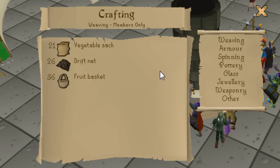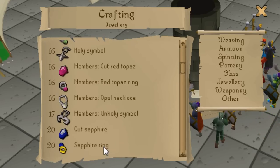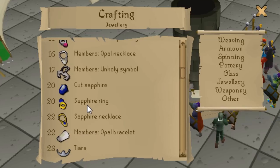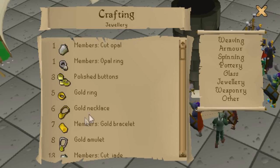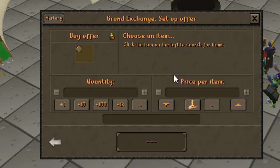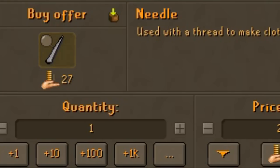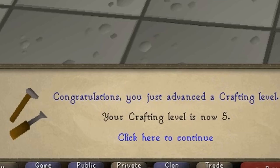Crafting is a fantastic free to play skill. Not only is it easy to train, it's pretty AFK-able — you can do other things at the same time like play another game or watch TV, Netflix, YouTube. And you make money while doing it, at least with the way I'm about to show you, which is crafting gold jewelry. It requires level 5 crafting to start off, so I'm just going to quickly buy some leather and turn it into gloves until level 5 — buy some leather, a needle, and some thread, make a bunch of leather gloves, get level 5 crafting.